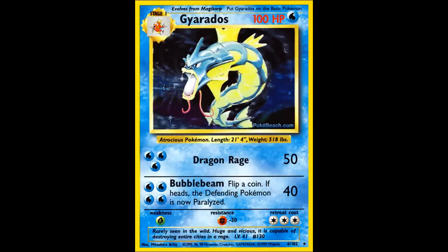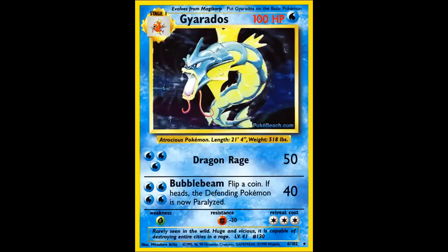All right, here we go. This is what I'm talking about — Gyarados. Gyarados is pretty crazy. He's got 100 HP, which is pretty nice, almost the highest in the game. Dragon Rage is pretty straightforward — 50 damage for 3 Water energy, which is pretty good, relatively cheap. It's like Super Sai or Flamethrower without the discard.